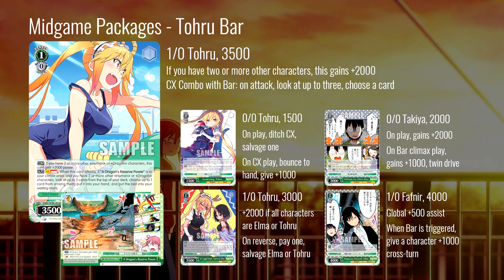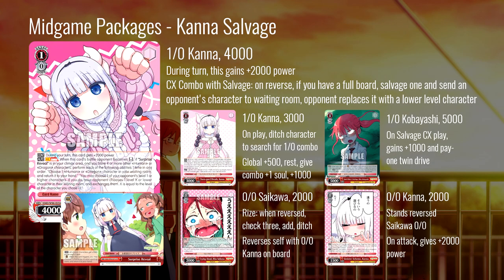The Kana salvage combo is level one: on your turn it gets 2000 power, and on reverse with the salvage CX, if you have a full board you can salvage something and level-down an opponent's character. Level down is honestly a pretty sweet mechanic — it really messes with standby boards and gives this thing an opportunity to get more reverses so it can get more salvages. The level down is only so effective in certain matchups: if your opponent isn't running standby or oversize targets, you're going to get your reverses on offense pretty much every time. There's enough power pump so that if your opponent's board is full of big things it's still pretty easy to get that first reverse.